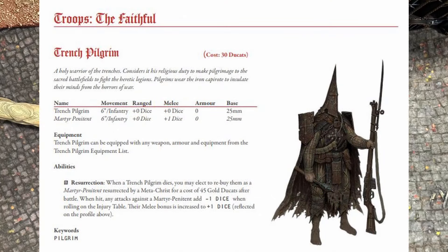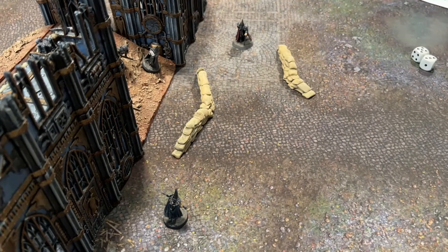Before we get into actions in detail, let's check out the model profile. You'll see the name of the model, its movement, what type of model it is, dice modification for ranged and melee, armor, and the base size. You'll also see what equipment they can be equipped with and any abilities they have. For the first action we'll discuss, it'll be the move — a model may move its full movement speed.